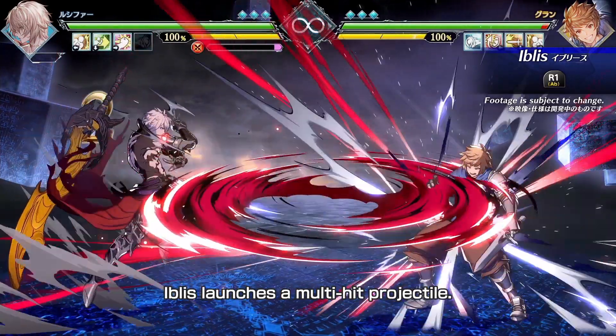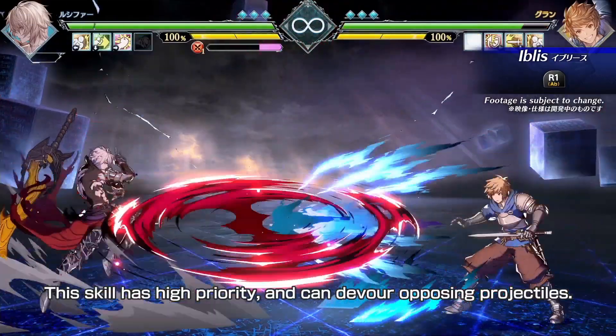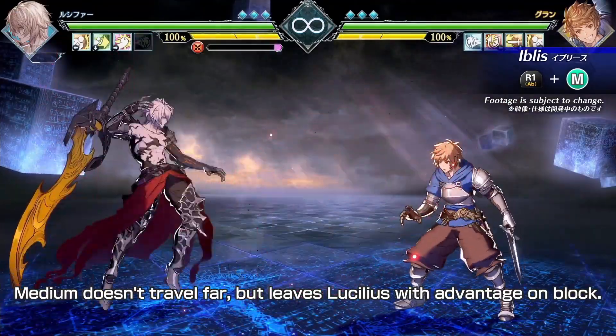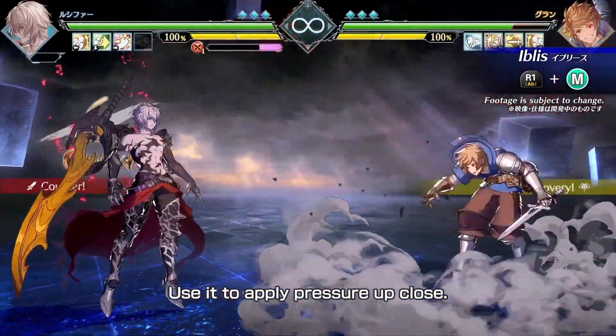Iblis. Iblis launches a multi-hit projectile. This skill has high priority and can devour opposing projectiles. Medium doesn't travel far, but leaves Lucilius with advantage on block. Use it to apply pressure up close.